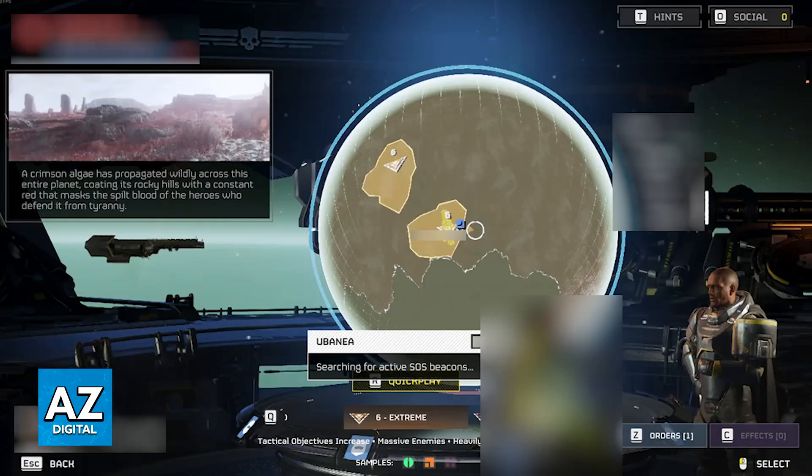Crossplay has been glitchy for months, and because of this, a lot of players cannot play together. As it stands today, you will simply have to wait until the developers issue a fix to this problem. Some people report having issues, while others can do this without any trouble at all just by using the friend code, and there isn't a straight solution to get this to work.